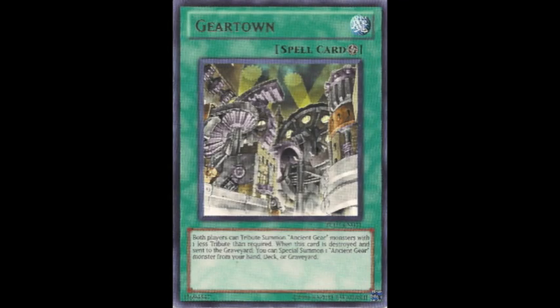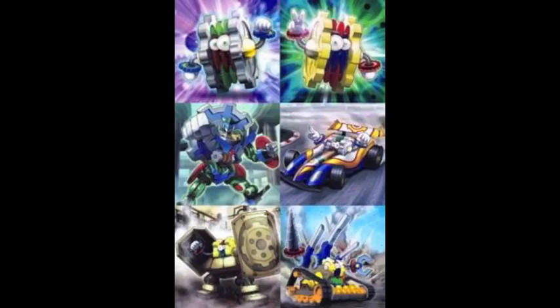Next we have the Ancient Gear archetype, but again, just like the previous archetypes discussed, I feel this archetype is just taking advantage of the fact that the monsters are all Machine and all Earth, even though there is no synergy whatsoever between the two decks. Whatever support archetype you end up choosing is up to you — I'm just giving you the options. None of them are particularly great, but the Karakuri loop is pretty nice.